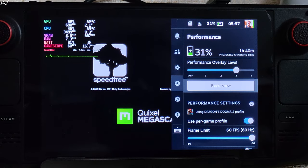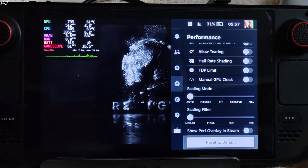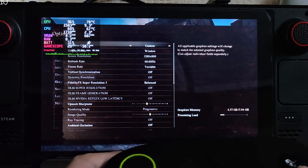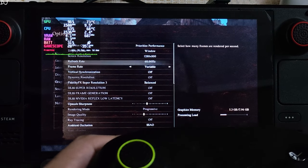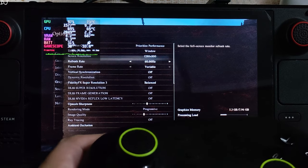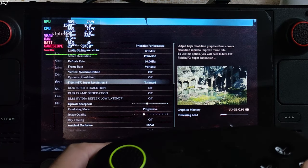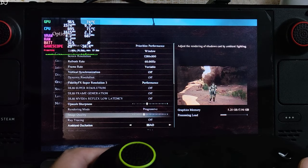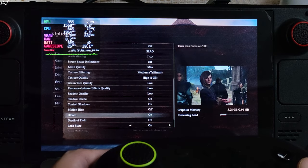I own the LCD variant of Steam Deck. Performance QAM settings: overlay level set to 3, frame limit set to 60. For in-game settings, I would not recommend using the Prioritize Performance preset on Steam Deck — it may cause the game to crash. On the ROG Ally we saw VRAM usage increase to around 6.7 GB. This is 800p resolution. I'll set the FSR3 upscaler preset to Performance.